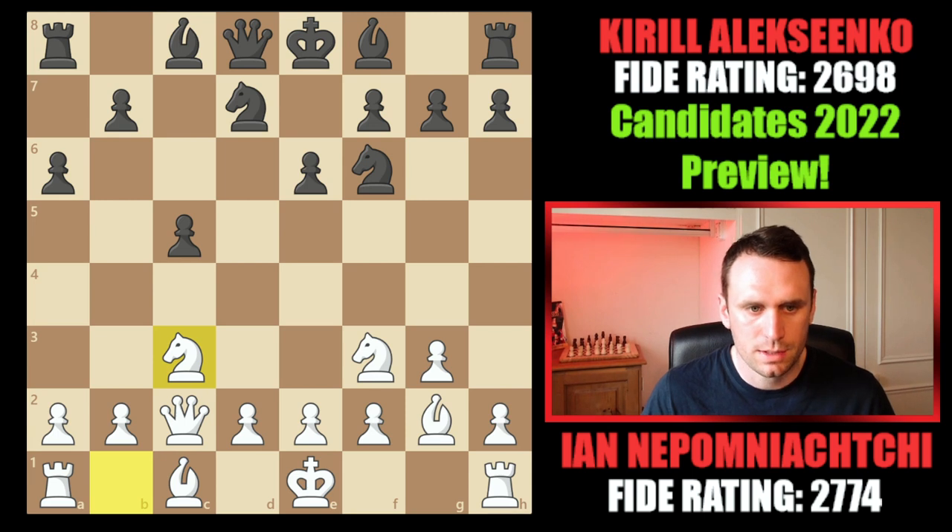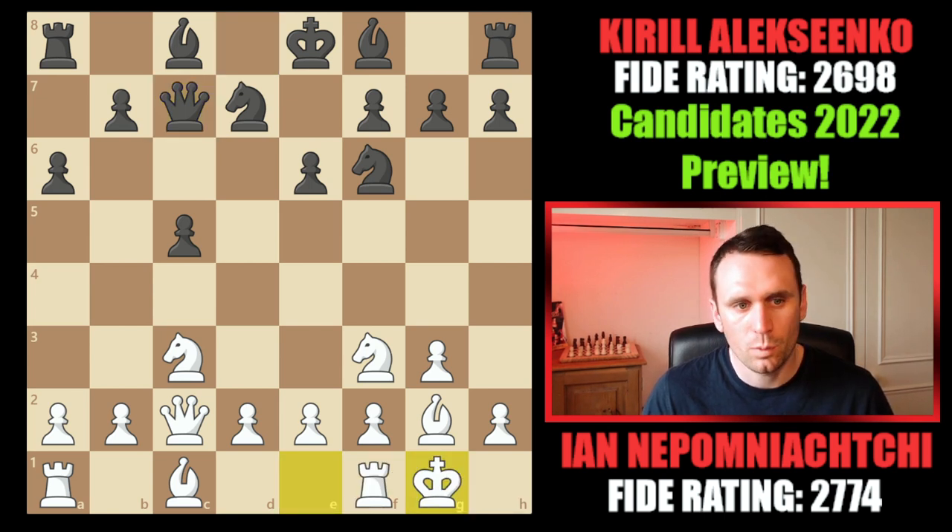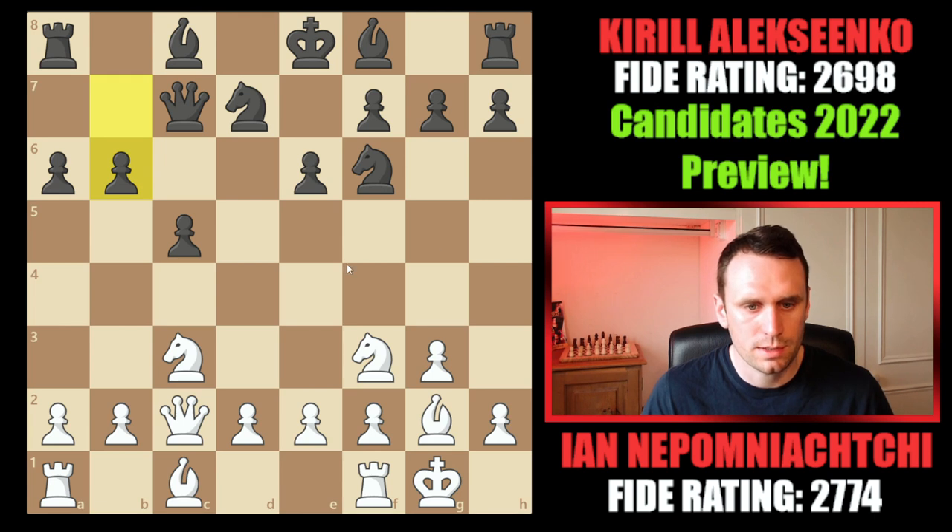But here Kirill missteps. What you really have to do is start with queen to c7, trying to develop the queenside as quickly as possible. Say white castles — then you can go pawn b6, and if Ne5 opening up the bishop, you have time for bishop b7, covered by the queen. You're managing to unravel your pieces. It's a much better way for black to play.